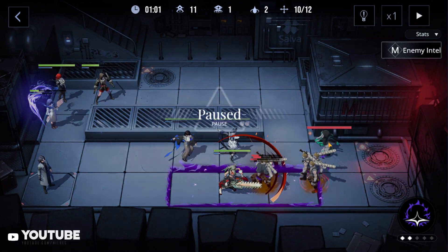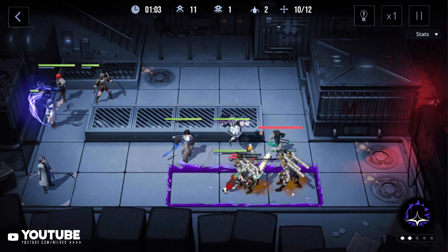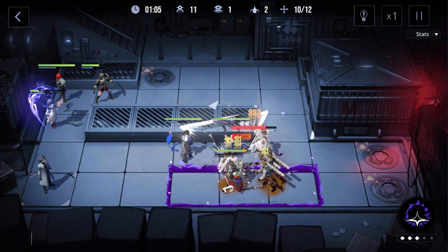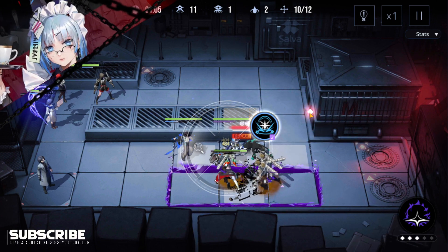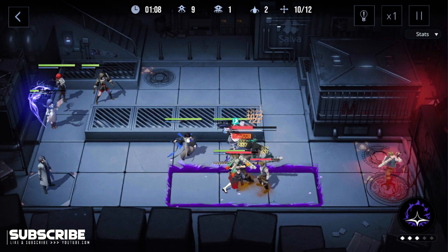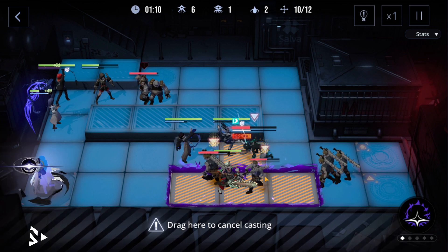Wait for the green enemy to be in Labyrinth's tile range and just use Labyrinth's skill. You could use it twice because you only need one core breaker. After that, use ignite to stun the enemies.